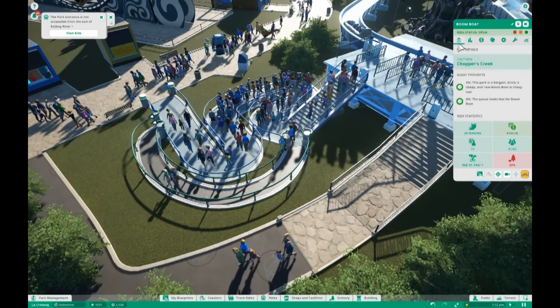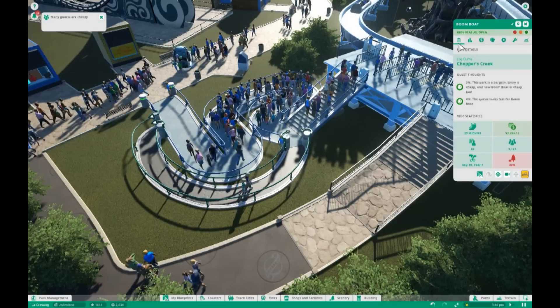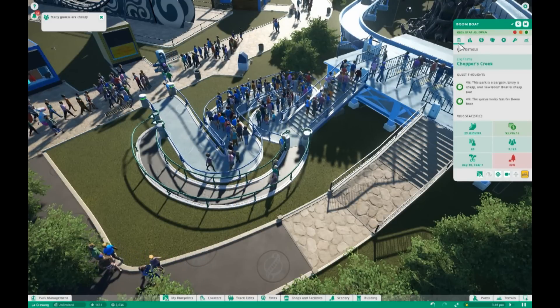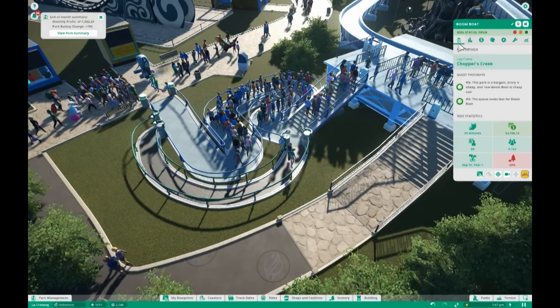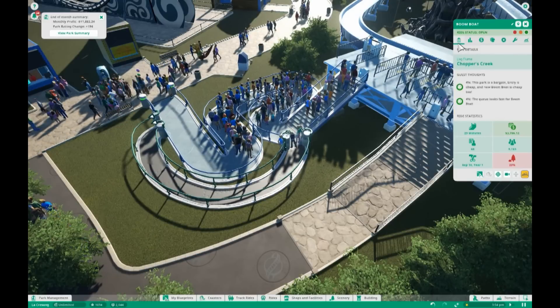So there you have it guys — an easy way to set up your priority pass and make your guests happy so that they can ride more coasters and enjoy your park much more. So until next time guys, thanks for watching, have a great day, bye!